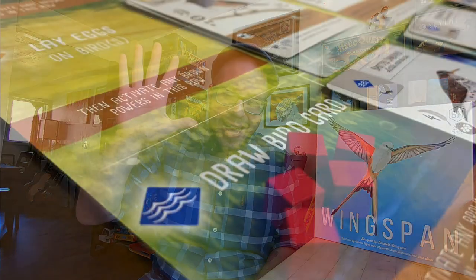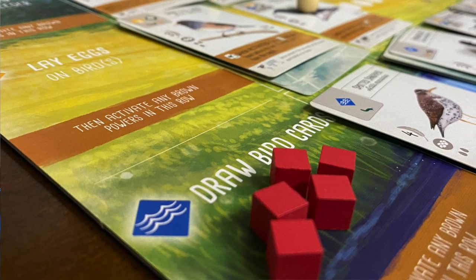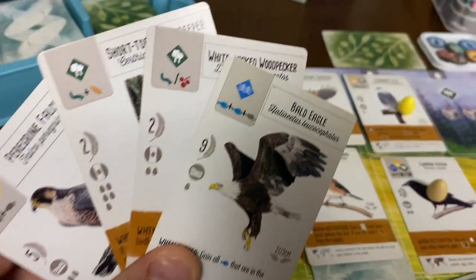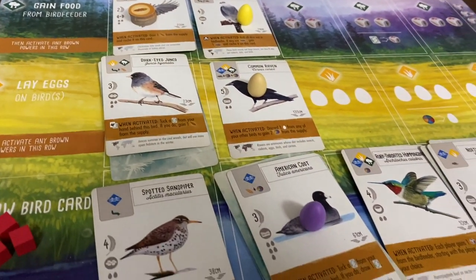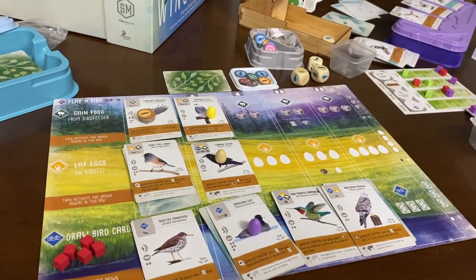Fourth, we're talking about round four because round four you only have five actions available to you. You should start every round four that you play with a specific objective in mind, because you're only going to have a very few amount of actions in order to take care of that. Whether that's playing a bird from your hand, playing a couple birds from your hand, filling out things for the end round goal, or trying to get your personal objectives taken care of — maybe it's just getting a bunch of eggs out there — but you should have all five of your actions work in concert towards that goal that's going to net you the most points.